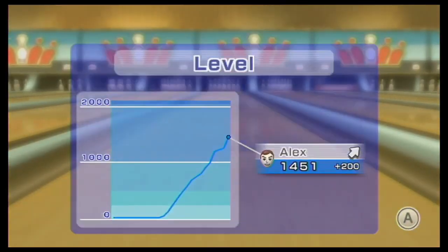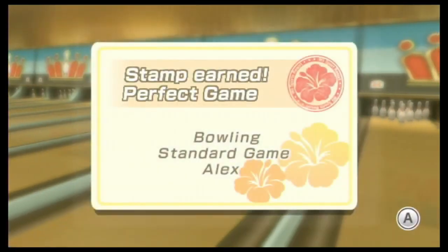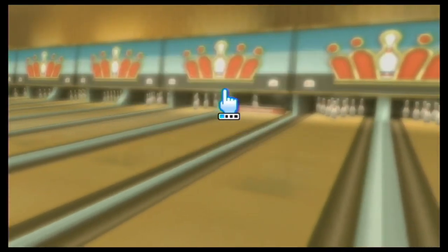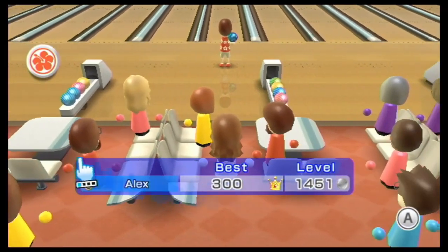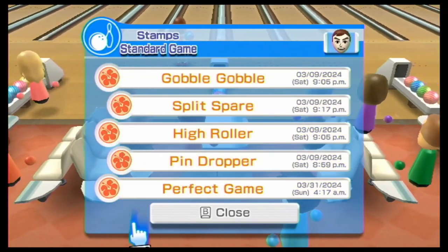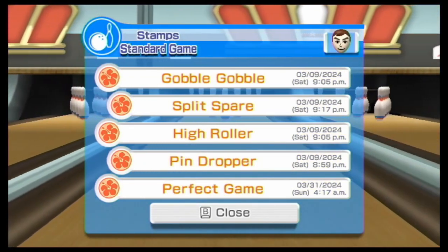Sadly, I know. It's a new record — perfect score — which means we get the stamp. And now we have all stamps in standard bowling. We have two things to go: I think we have two stamps in spin control — Pin Dropper and English Major — and then of course we have Pin Dropper in 100 pin bowling. I'll see you guys next time for whatever stamp we go for next.